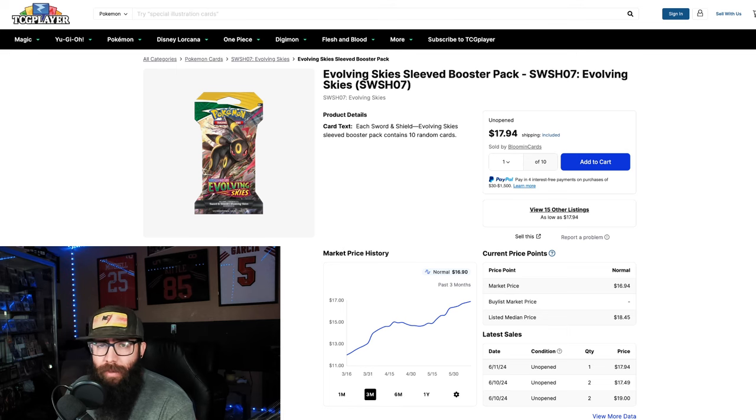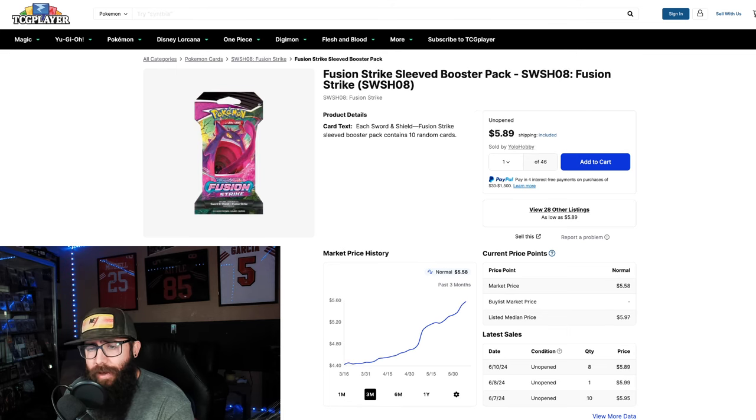We're starting off with Sword and Shield but we're going to work into Scarlet and Violet. We also have Fusion Strike — kind of the same story — but just at this price point, I don't think you can go wrong in the $5 range. You're going to be really thanking yourself once they're around $10 eventually, so just keep that in mind.